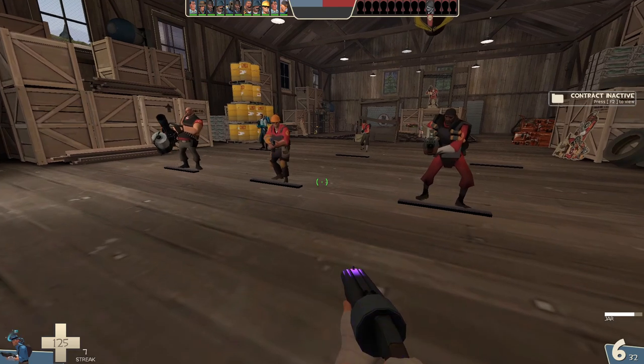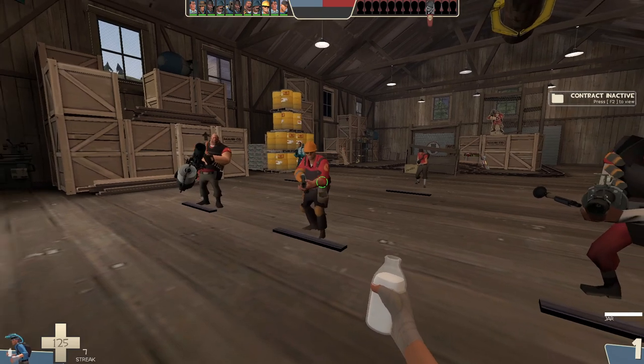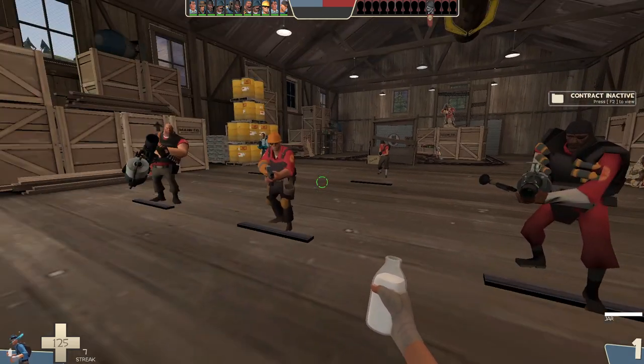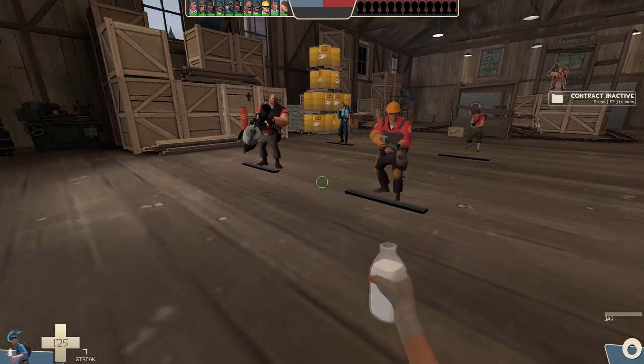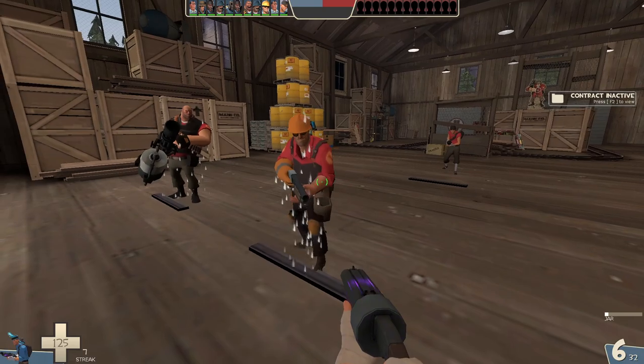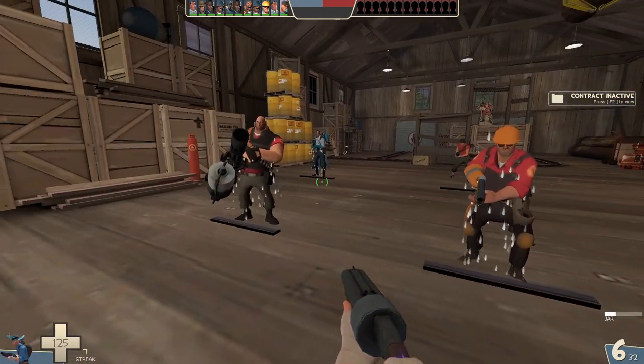Now let's talk about downsides. The main downside is you completely lose a secondary. Instead of having a pistol or some utility secondary like the Winger that also deals damage, you just have this jar that's on a 20-second cooldown that lasts 10 seconds when applied. The AoE is quite big though, so you can throw it into a group of enemies and affect most of them.